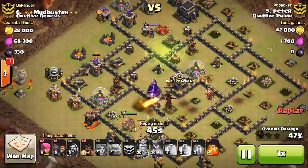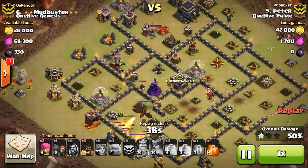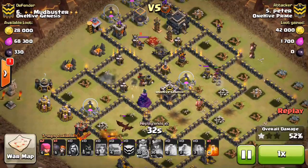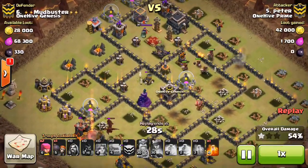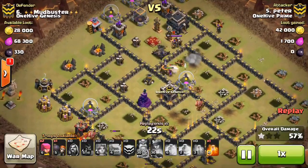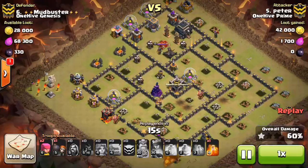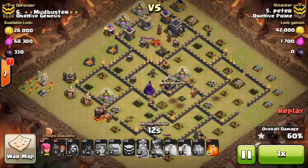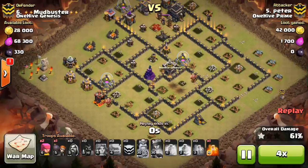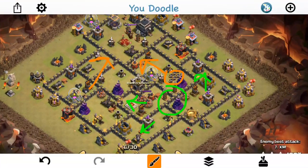Good try to Peter, but he peters out as the last few hogs go down and the king and valks beat through the wall while the dragon is on them. Both attacks show the same problem: valks just aren't suited for this base at the angle these attackers tried. Even if the queen had gone in correctly, she wouldn't have reached the defensive queen. It came down to XM trying to clean this one up, so let's look at how XM got the job done.